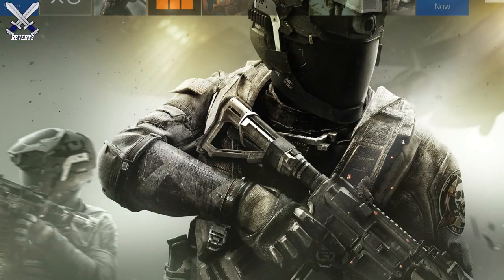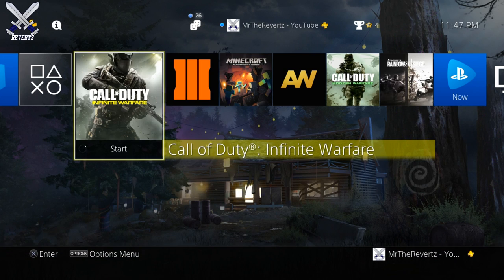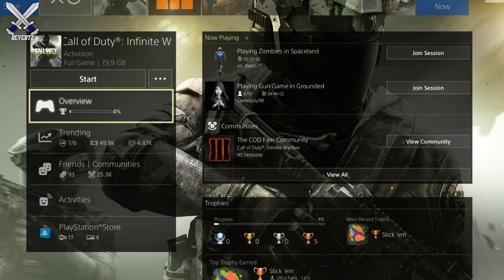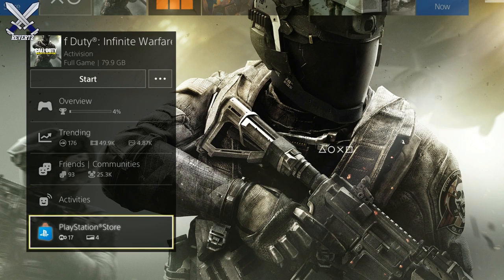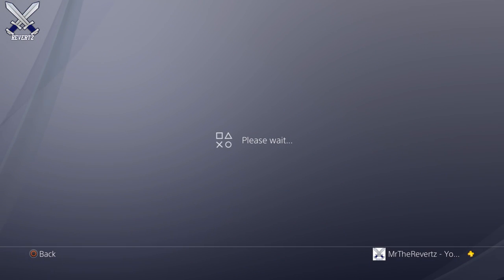What's going on guys, MrReverts here. I'm sorry for posting this video super late at night, but I want to let everyone know that you can pre-download DLC 3 Absolution for Call of Duty Infinite Warfare right now. All you got to do is hover over the Infinite Warfare tab, scroll to the add-ons and click it, find Infinite Warfare Absolution, and then click install.